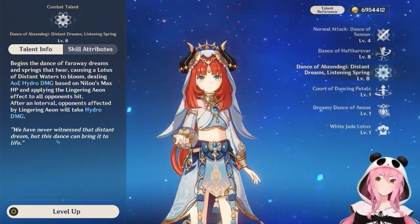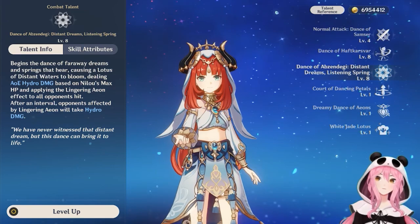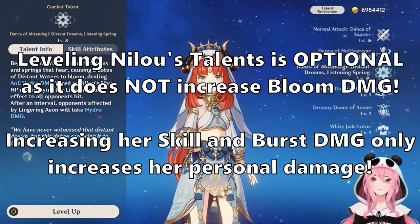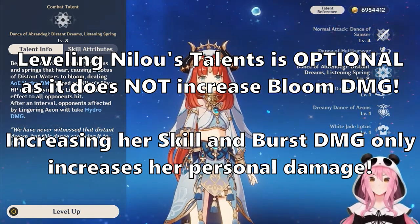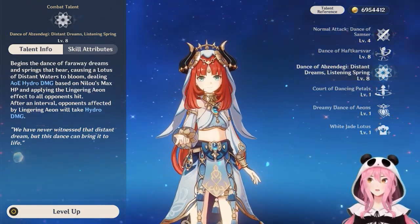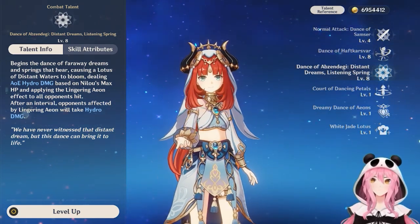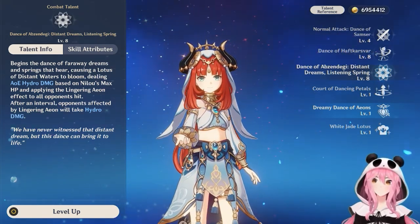Another thing that makes Nilou unique compared to other characters is that her talent levels are not as important as you'd think. When first building Nilou, her talent priorities are all low because upgrading her skill and burst will increase her personal damage — but because our objective is to do as much bloom damage as possible, upgrading her skill or burst doesn't increase bloom damage at all. For her own personal damage you can get her skill and burst up to level eight.